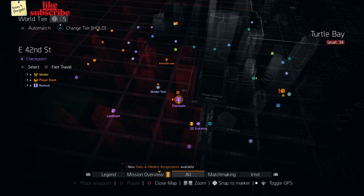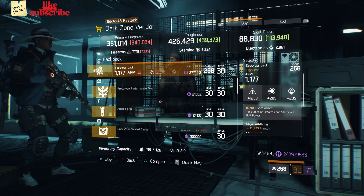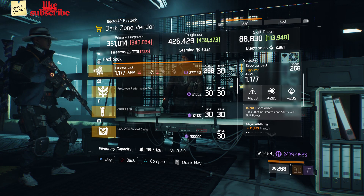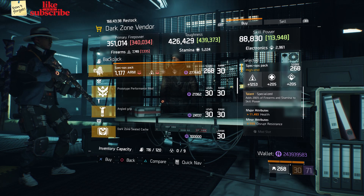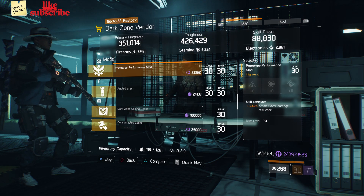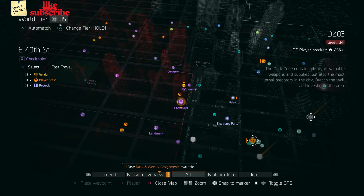Head over to East 42nd Street checkpoint. The dark zone vendor has a Spec Ops Pack with the talent Specialized, gear score 268, armor 1177, rolls for firearms 1253, and attributes are health and disrupt resistance. Also here we got a Prototype Performance Mod with 2.50 smart cover damage resilience.